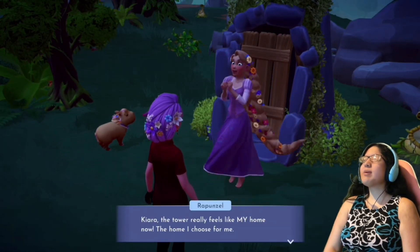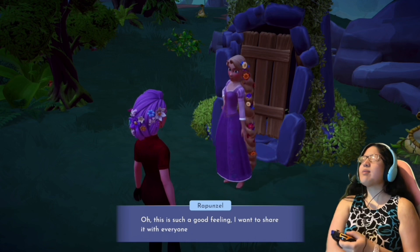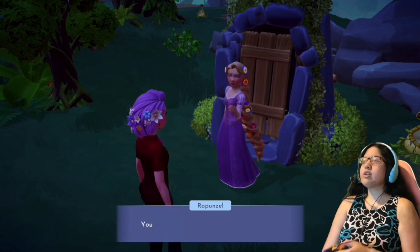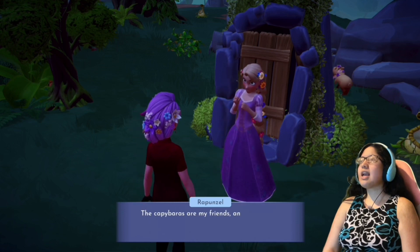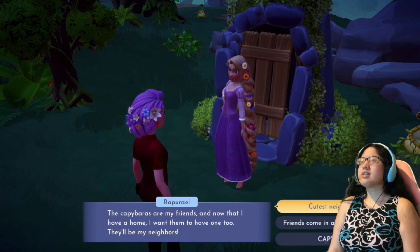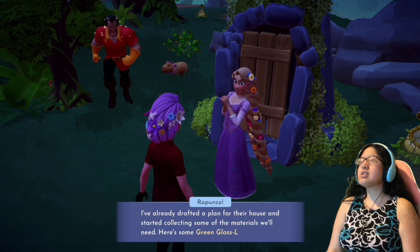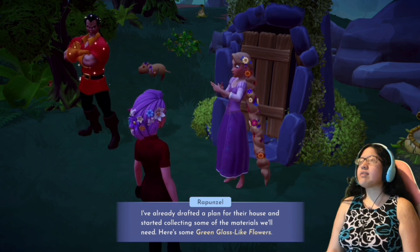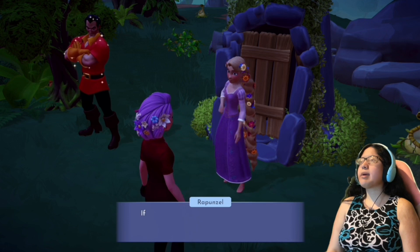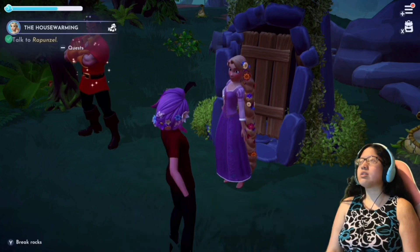Rapunzel says: 'Kiara, the tower really feels like my home now — the home I chose for me.' Welcome home, Rapunzel. She wants to share this feeling with everyone and asks if I'll help do something nice for the capybaras. The capybaras are her friends and now that she has a home, she wants them to have one too — they'll be her neighbors. She gives me some green glass-like flowers and asks me to gather bamboo, more tropical wood, and spinal, then make the house and place it in the jungle.